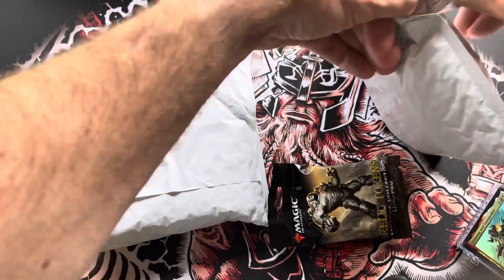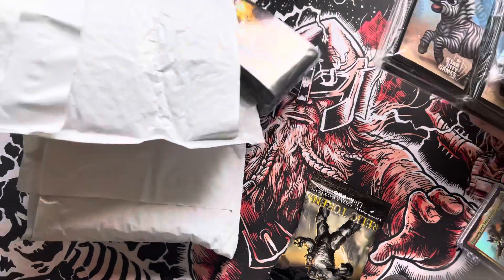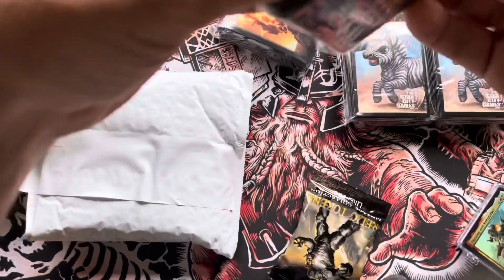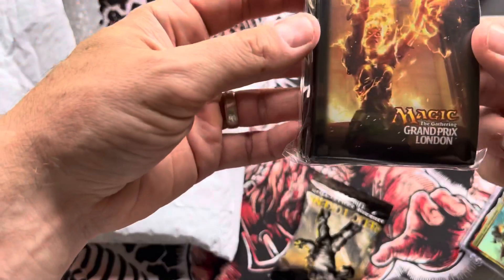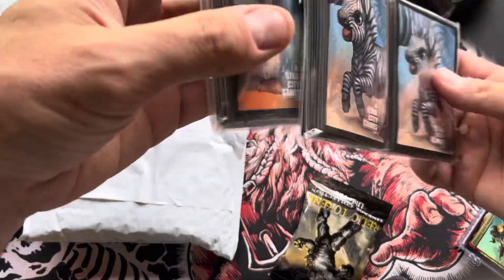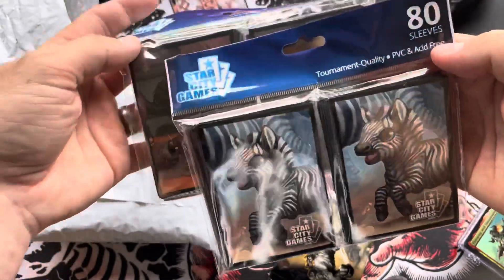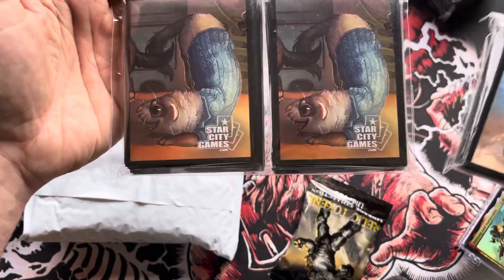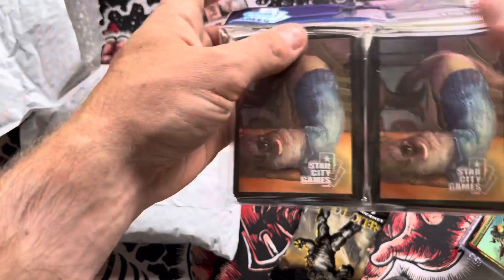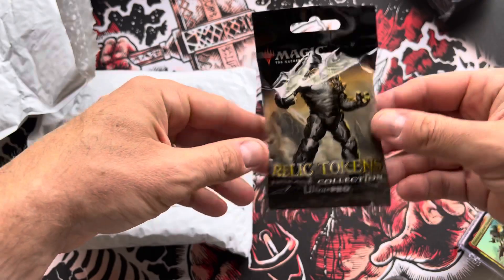This is either going to be the packs or the sleeves. So I was curious what the sleeves were going to be. Grand Prix New Jersey — I don't know how many are in here, I believe it's 60. Grand Prix London, same as the play mat, probably 60. And Star City Games — these are 80 sleeves. So you've got 60 for standard and then a few for a sideboard.